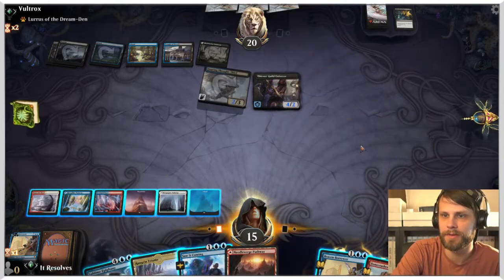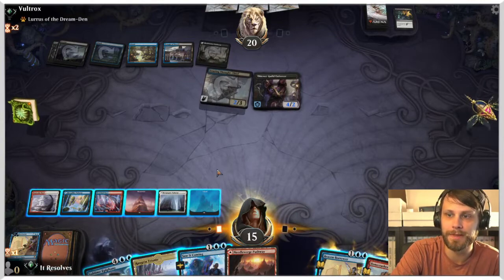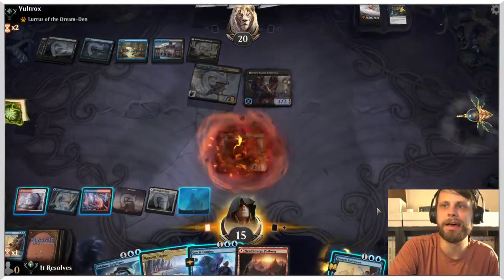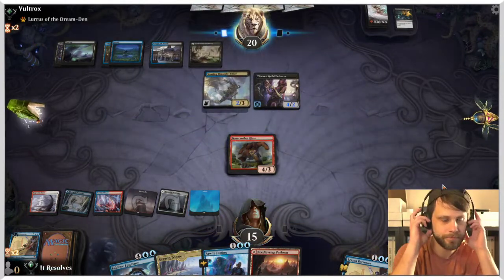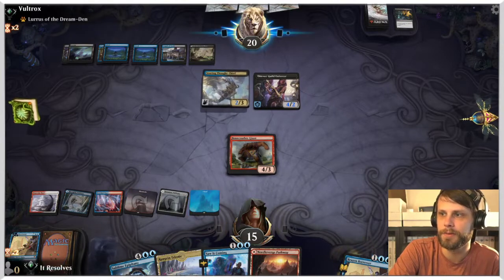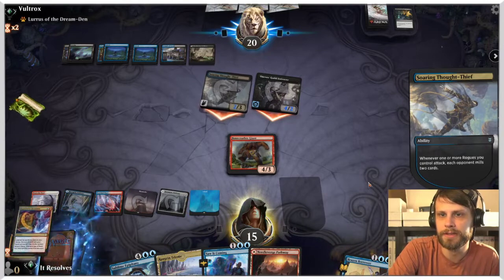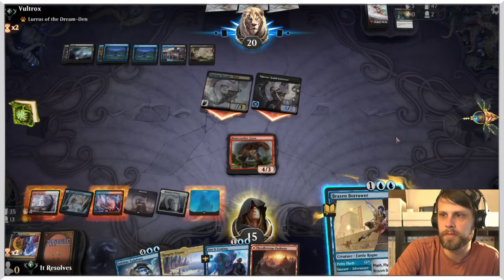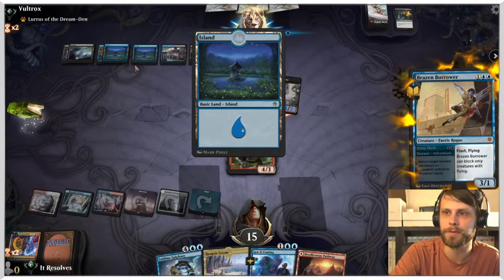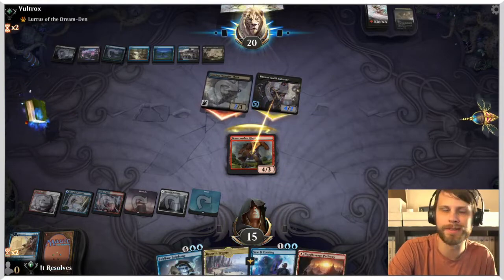The Sublime Epiphany is much better if we do have some creatures down. So I'm proposing we play the Bonecrusher Giant, leave up Brazen Borrower and Saw It Coming, and then depending on what they decide to do, we can react as needed. With the Thieves' Guild Enforcer having deathtouch, that's a tough one. If they attack with it I'm definitely blocking. Let's try flashing this out — I'm guessing they've got some kind of counter. There it is, the Drown in the Loch. Perfectly fine. They could have used that to kill the Bonecrusher Giant, so I'm actually pretty glad we did that.